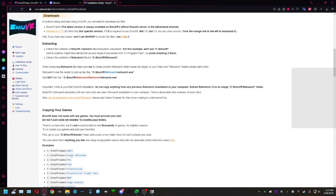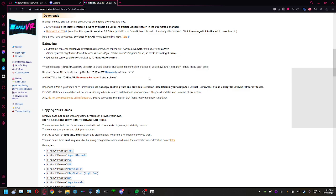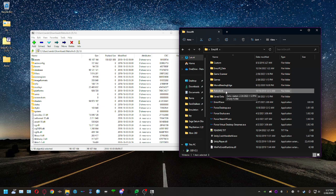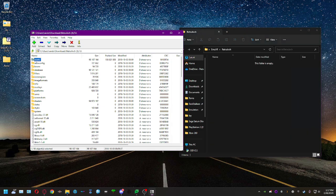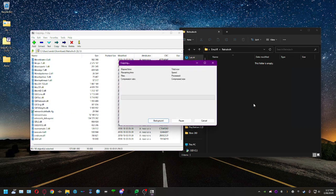Once you've downloaded the specified RetroArch version, go back to the installation guide and note the key instruction: when extracting RetroArch, do not create another folder inside the target. It should look like MEVR has a RetroArch folder, and the RetroArch files are directly inside it — not nested in a subfolder. I scroll down, highlight everything, and drag and drop the files into the correct RetroArch folder inside MEVR.